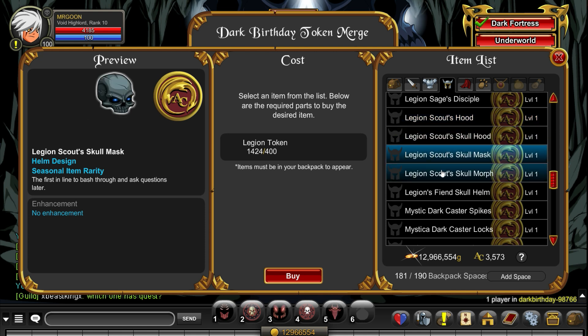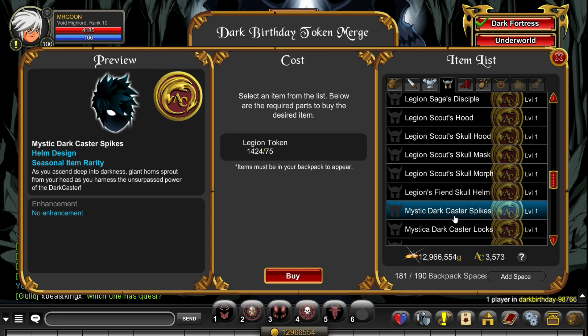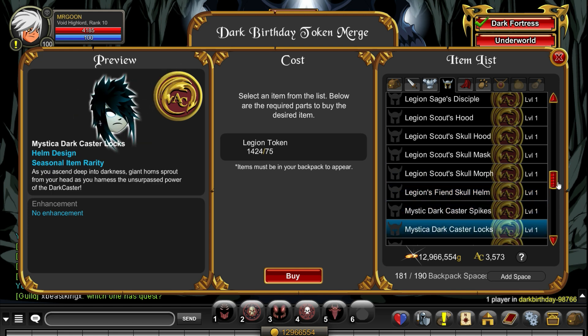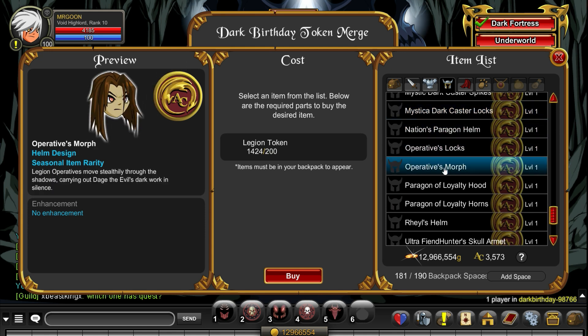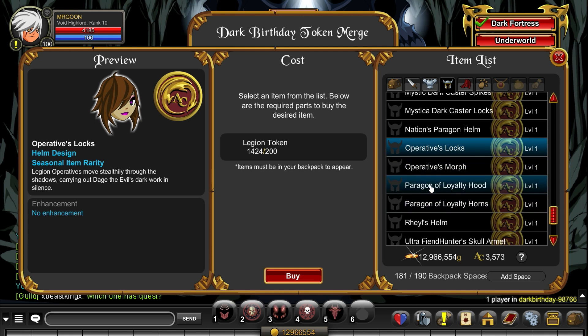We've got some quite nice cows here and sort of skull huds — really quite a fan of these, mostly to go with the Legion Operative set. And then you've got your little Dark Caster bits down the bottom. We do have some hair locks to go with it as well, so there are the Operative ones — male and female variants, of course, because we have to have one of each.